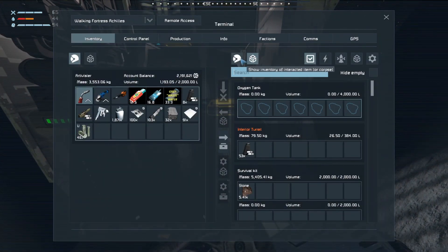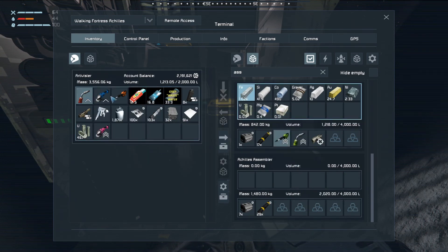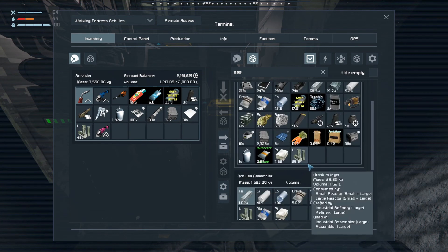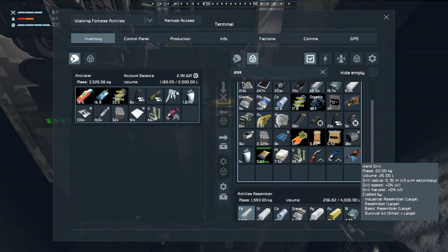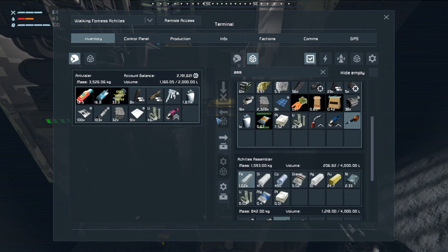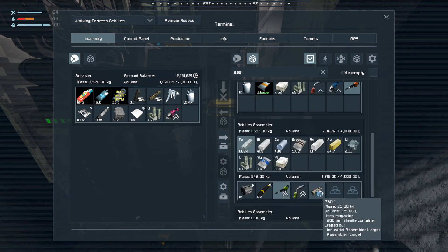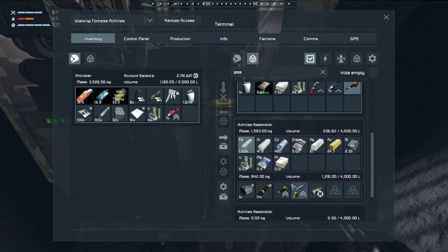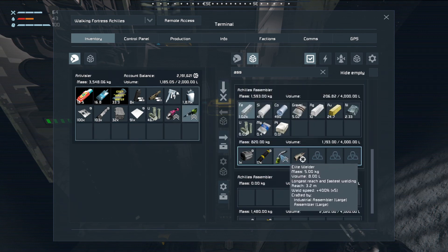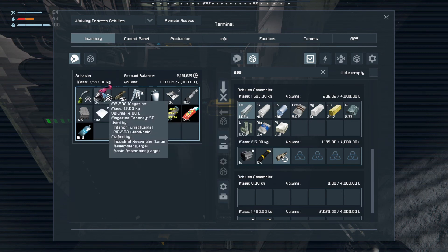Now we've got these higher level tools, so we can go ahead and grab them from the Assembler. I can chuck these lower tier ones into the cargo. I can't place them into the Assembler for some reason — oh, that's just the output section. So we need our grinder and our welder, and I'm just going to set that up how I normally have it here.